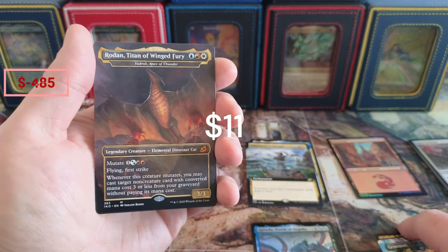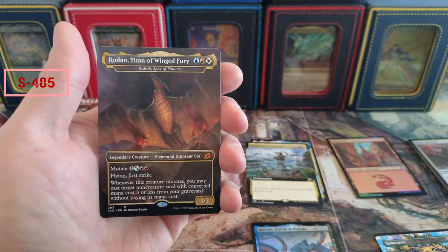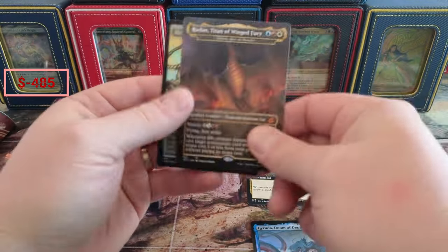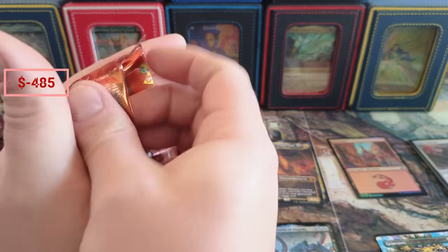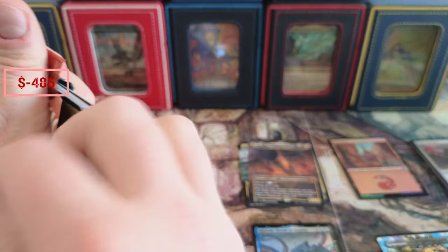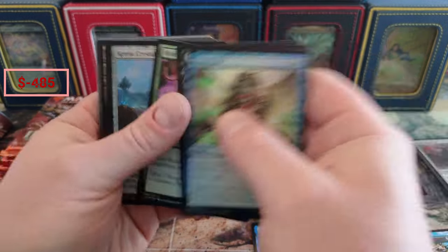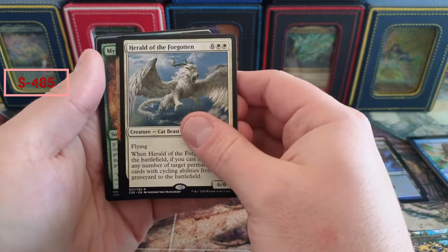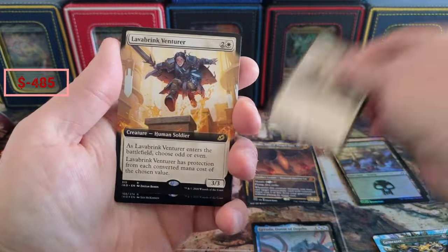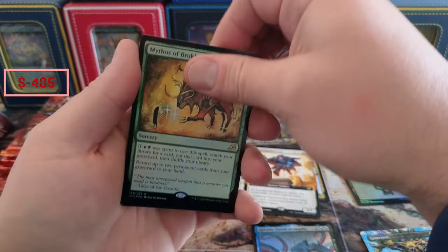This variant feels really good — the dinosaur card — but I don't know if it's a great pull or an average pull; I'll find out as I go through the video and do some pricing. Keep safe, crystals — those might be worth something, I'll figure that out later. Herald of the Forgotten. We got the Venturer Mythos — love those Mythos.